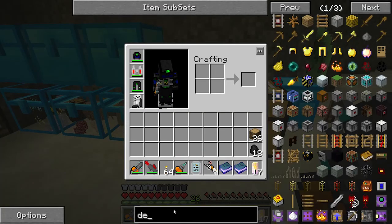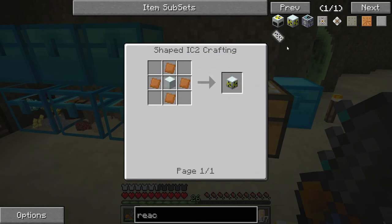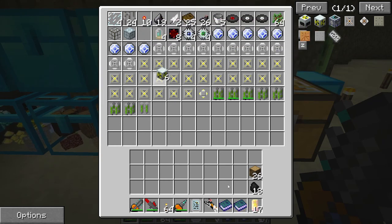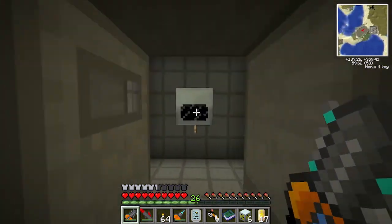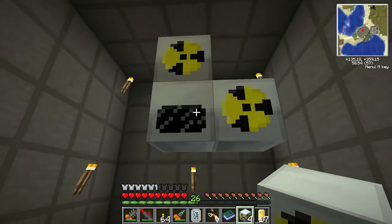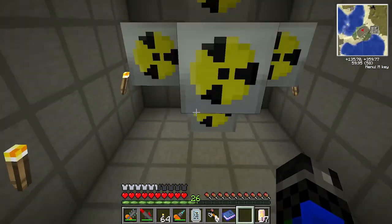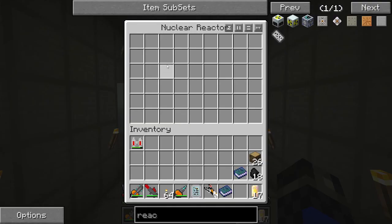The reactor chambers also used dense copper — I had to make six of those. That was a lot of copper. I still have more because my quarry has been working overtime. Down here, if I open this up, it's got a very small inventory. To enlarge that, I stick these reactor chambers on it — holding shift while I do this. And now suddenly there's a much bigger inventory size, about the size of a single chest.